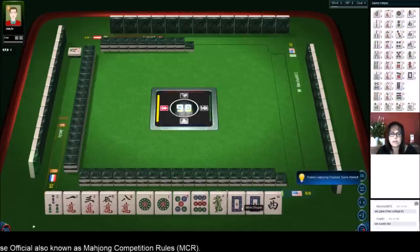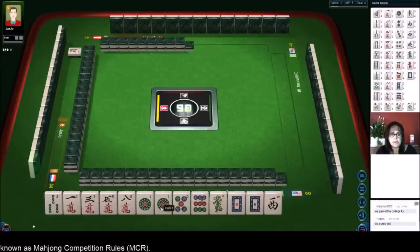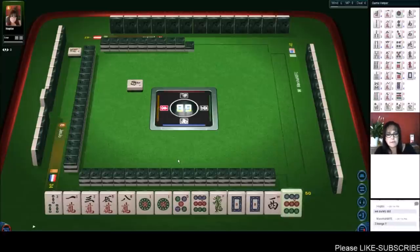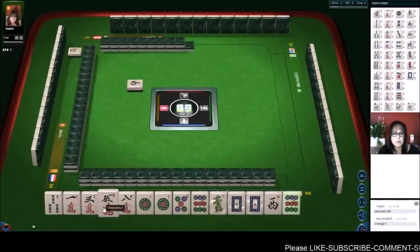We have a pair of dragons, a pair of one dots, and tiles: nine, eight, one, three, three. I think we should play outside hand — dragon pong, terminal pong. Outside hand — we'll get rid of the five.